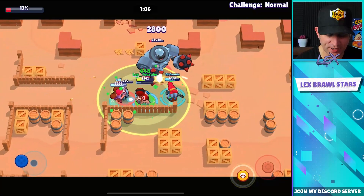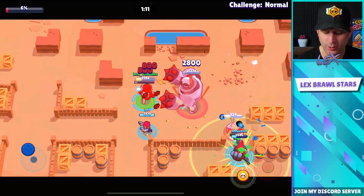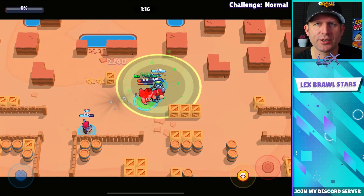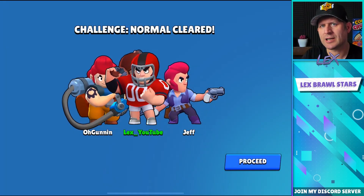Also, when he starts shooting his bolts, as soon as you see him start doing that you want to rotate clockwise, because he always shoots in the same pattern. If you rotate clockwise it's going to be a lot easier — you won't get hit by his stuff. And of course, the closer you are, the easier it is to dodge him as well. Normal clear, no problem.